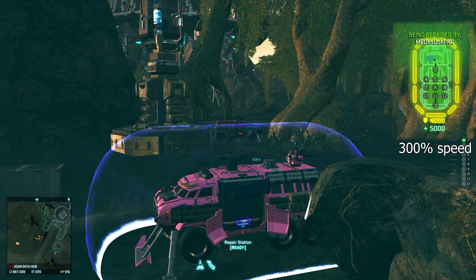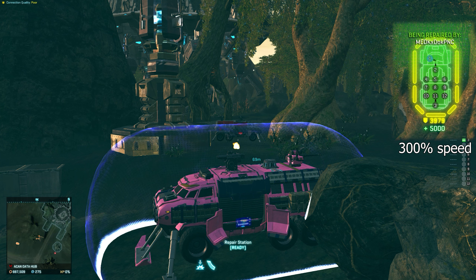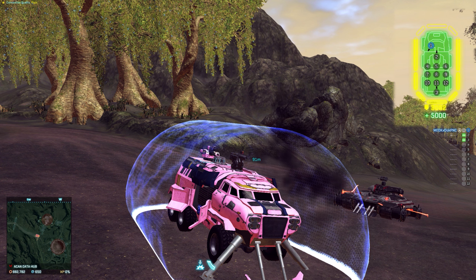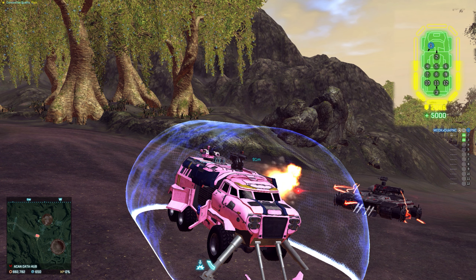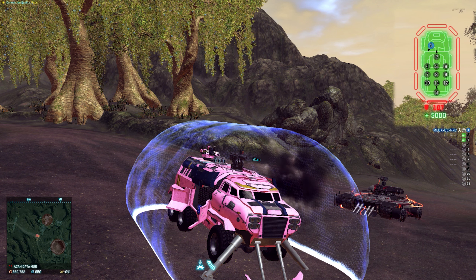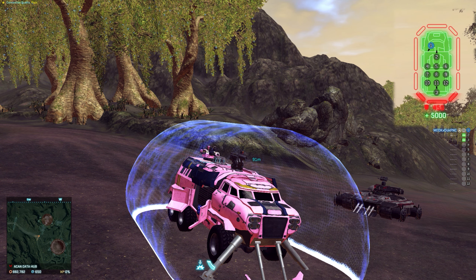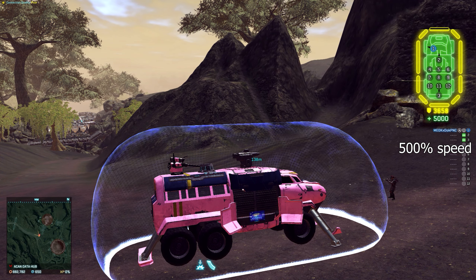Let's do some quick examples. The Decimator cannot out-damage the Deploy Dome. The Prowler can take it on slowly as the highest DPS tank in the game, taking 11 shots and needing 17 seconds while using Barrage. Underbarrel gets out-healed in a few seconds. Same for light assault rocket rifles and many other infantry tools — they simply get out-repaired in a few seconds.